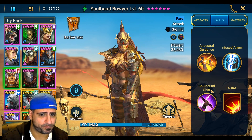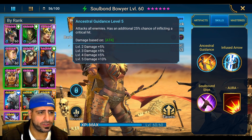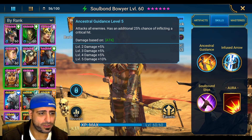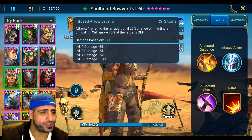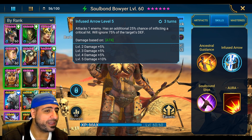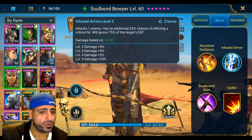Similar to Coffin Smasher and Rage Monger, there are a lot of good new rares in the game. Looking at her abilities, she has an AOE on her A1 — automatically a good rare right there. She hits pretty hard, especially considering I didn't build her for a lot of damage. Her A2 attacks when an enemy has a buff, with an additional 25% chance of inflicting a critical hit.